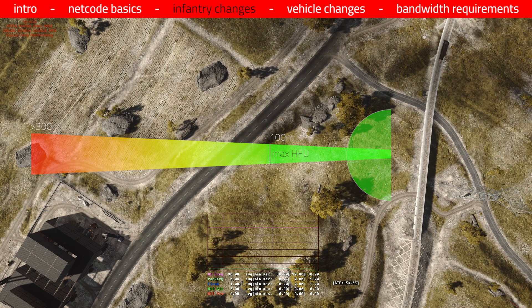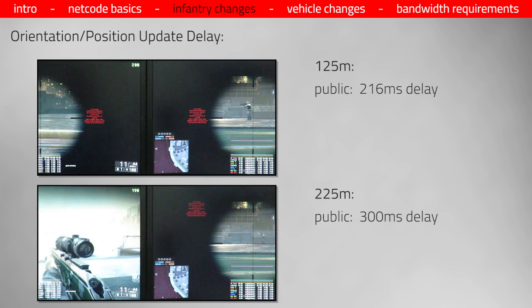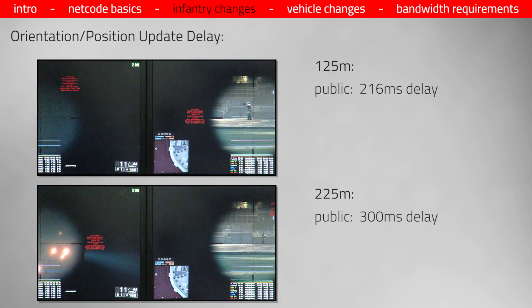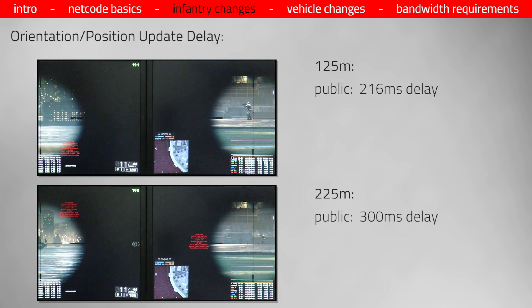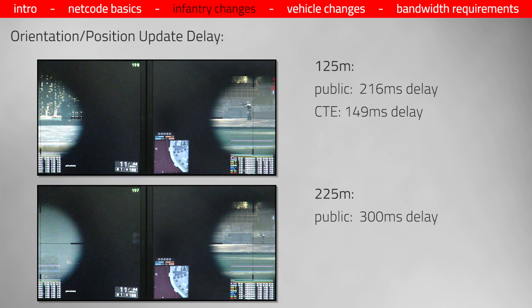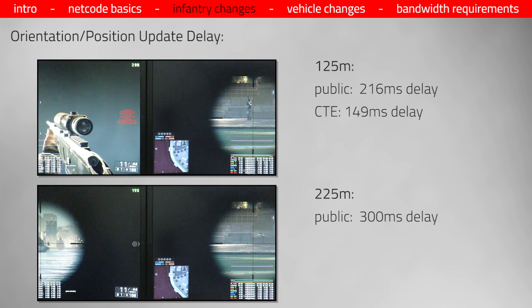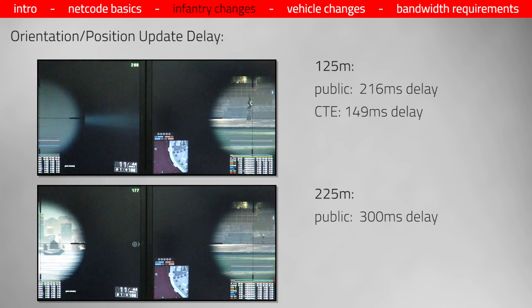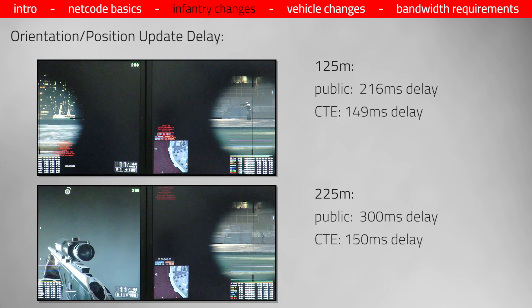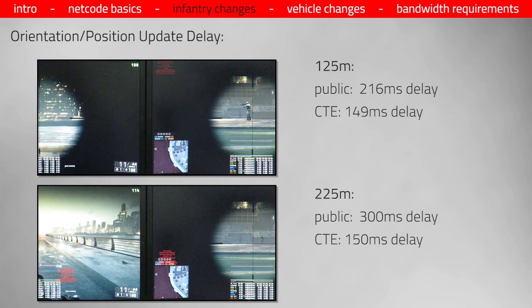That sounds all nice and great in theory, but does this really work? To find out I did some tests in which I measured the delay for player orientation and position updates at distances of 125 meters and 225 meters. At 125 meters, I have to wait 216 milliseconds in Battlefield 4 until I see what the player does. If you repeat this test in the CTE while aiming down sight, then this delay is reduced to 149 milliseconds — a reduction of 32% thanks to the high frequency update cone. But at 225 meters it starts to become really interesting: in Battlefield 4 I wait 300 milliseconds, and in the CTE the delay has been brought down to 150 milliseconds — faster than what you get in Battlefield 4 at 125 meters. So the high frequency network update cone is definitely working.